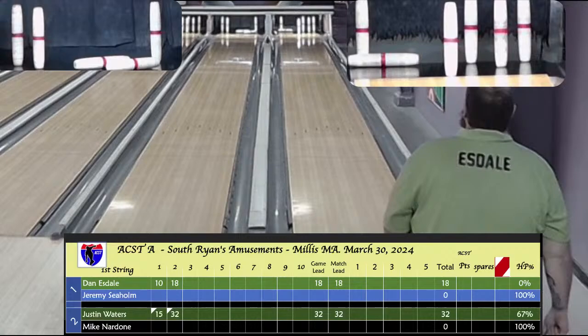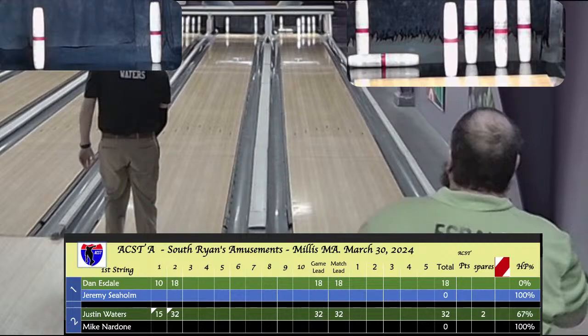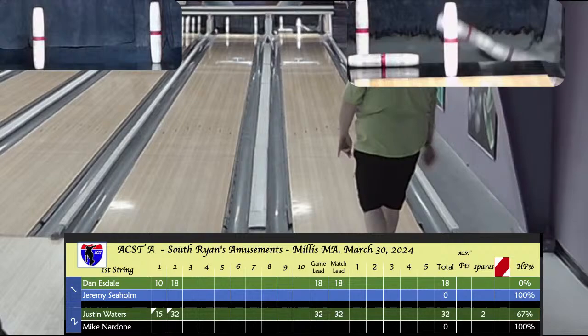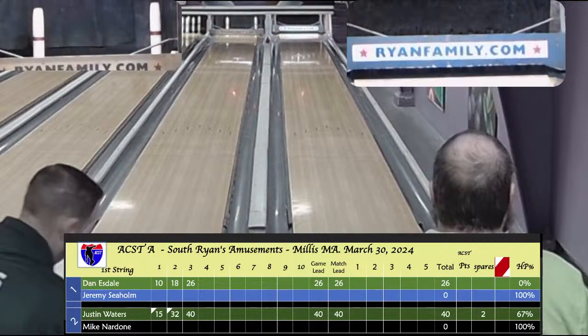Dan off to a slow start, just picks off the 3-pin. He's got a mess down there to clean up for as close to a 10 as he can get. Waters trying to make 3 in a row, uses a wood, just gets a 7-pin. He opted to not try to split the pins. Esdale comes out with a respectable 8-box for 26 after 3. Waters goes through the hole just off the 4-pin and has an 8-box for himself — 40 after 3.